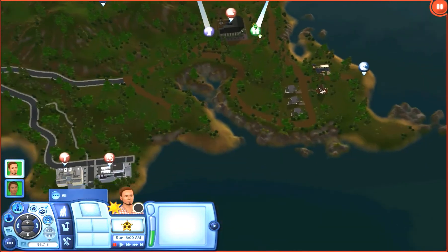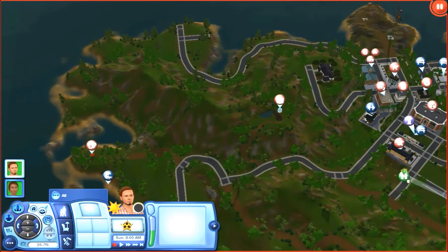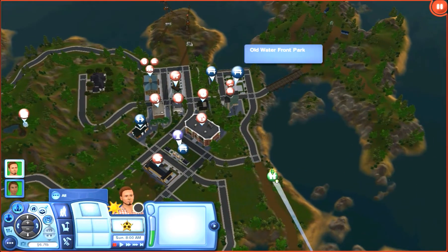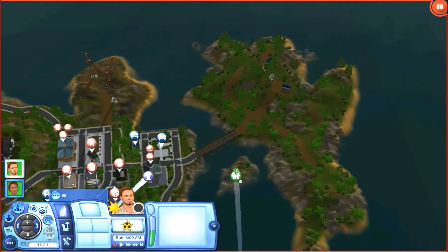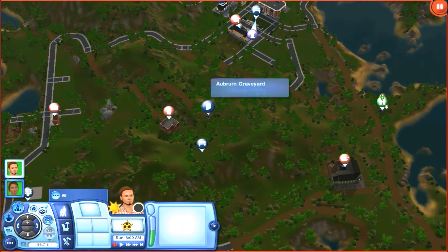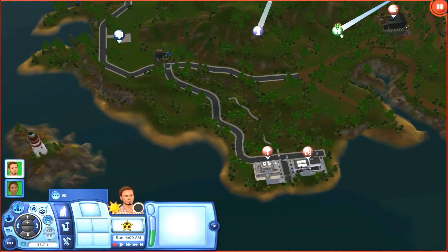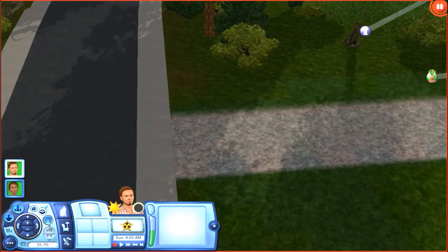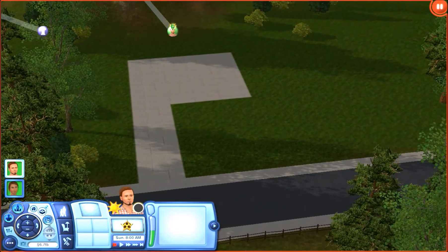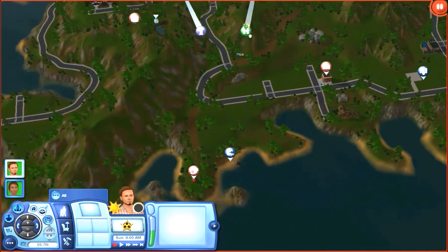Of course we have the standard stuff. I think I'm missing the art gallery for this world, which kind of sucks, but as you can see there are a lot of rabbit holes and not a whole lot to actually jump into. We've got a park over here which we can check out, and a graveyard, just some random stuff like that. If you look over here, this is where the art gallery is supposed to be — I'm missing it, so you just have to hop into Edit Town and place one in.